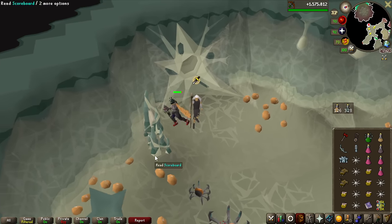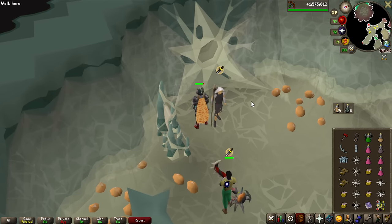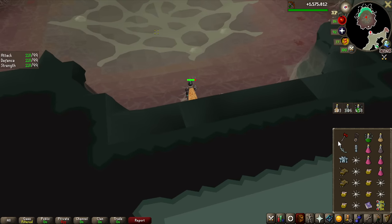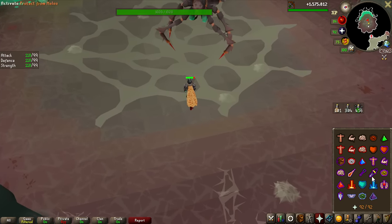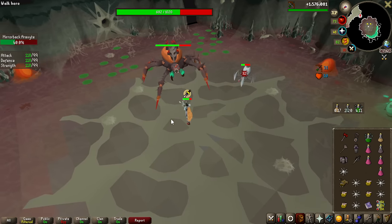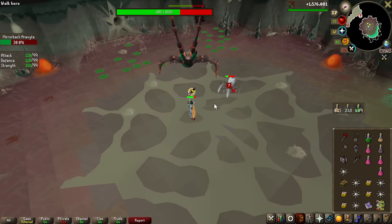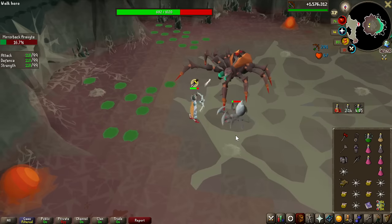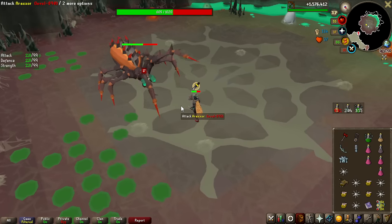I asked a couple of clanmates how to avoid the mirror-backed spider, and apparently you need to range it. I tried my current range gear and that was still not enough — I definitely need a bit better range gear, because dealing with this every kill is going to be a pain. But at least now we know how to avoid the reflected damage.